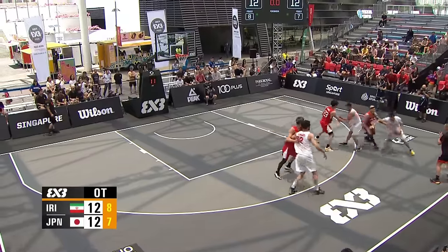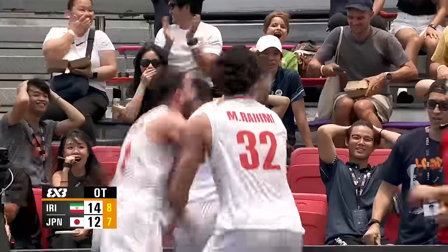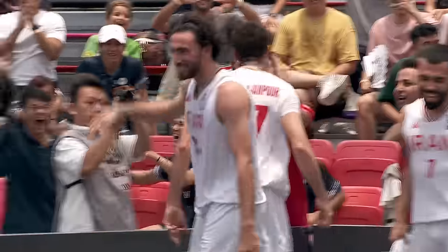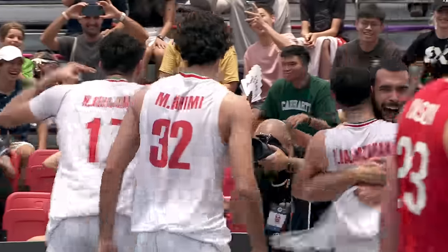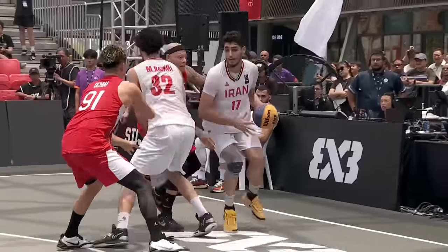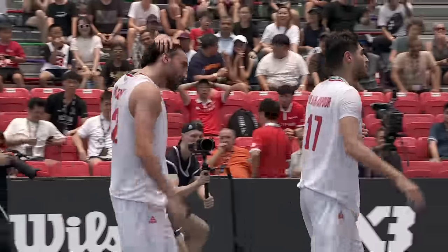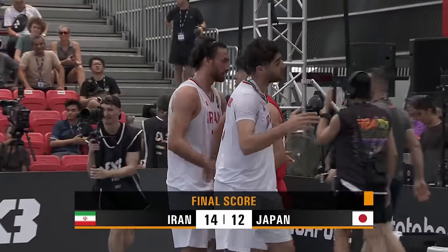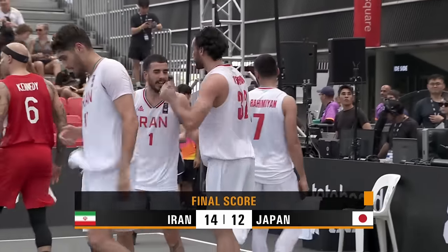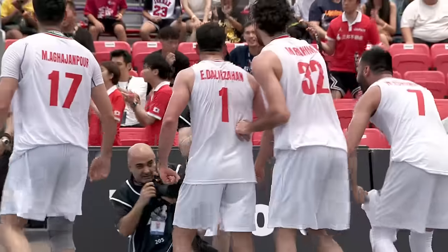Dalir Zahan moving right — Aghajan Poor with the heart of a lion in the Lion City! Iran is going crazy right now and they should. He called game — Aghajan Poor with back-to-back twos to save the life of his team and his country in the quarterfinals! Iran remain unbeaten as they head to the semis to do battle with New Zealand. Iran stealing it from Japan late — mama, there go that man!